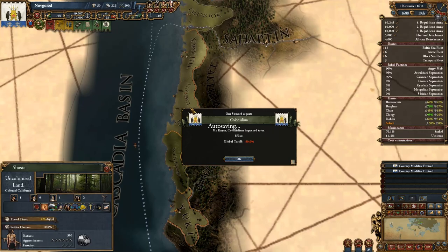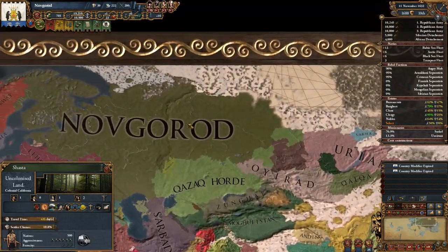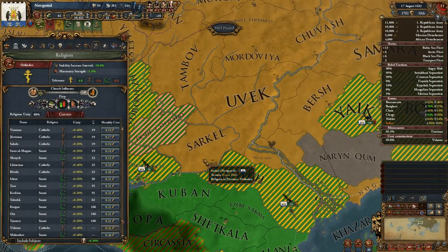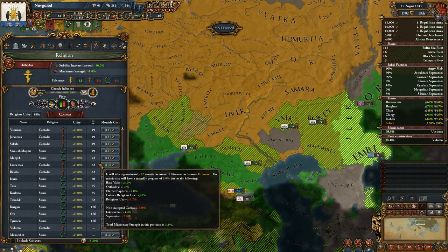Machina's colony — colonialism happened to us, group times minus 50. That's great news! And Sarkel has been peacefully converted to the true faith, so we can continue wherever we want.